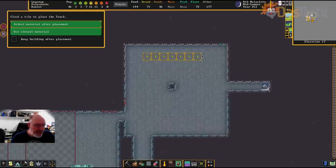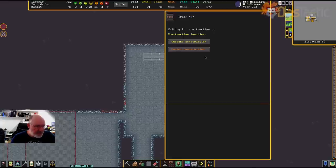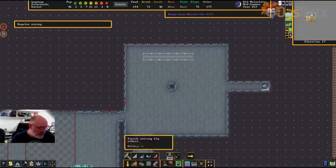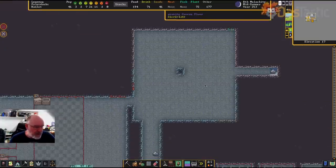These constructed tracks are built the same way — you need to use materials. You can of course cancel construction. I won't spend too much time on this, but just have a bit of an experiment as you go. The next stage, once you've got the track, is to put in some stops and some minecarts.